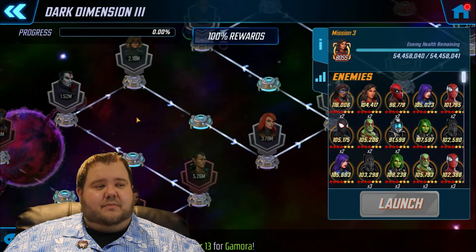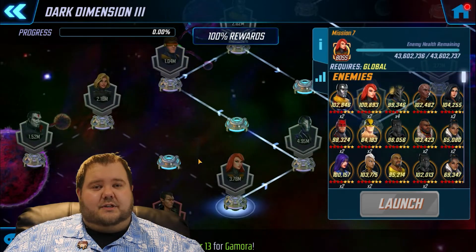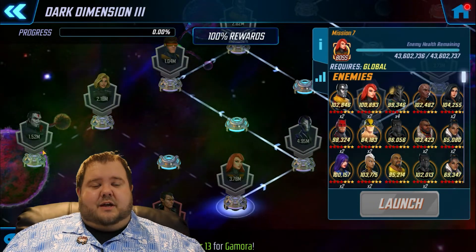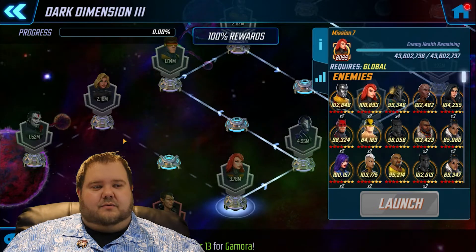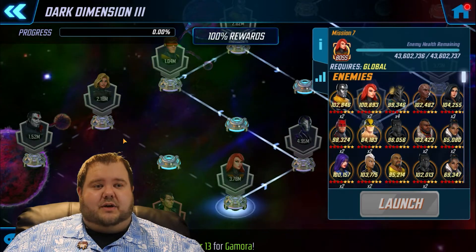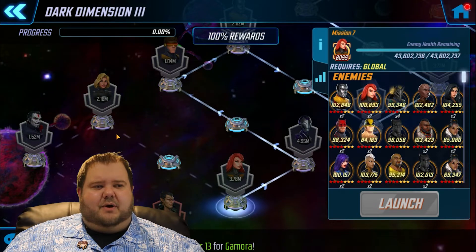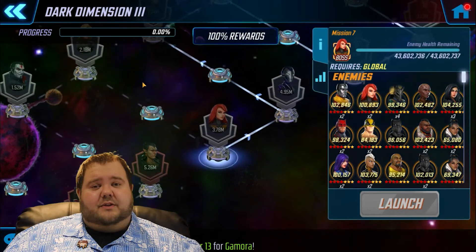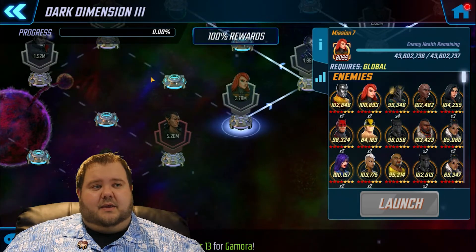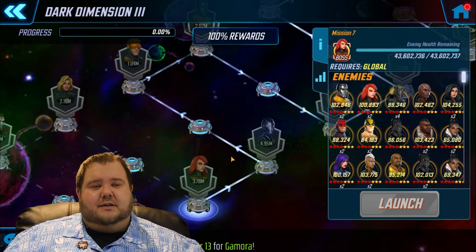After the first four nodes you have your global nodes. A lot of people had to do it with just Phoenix by herself — just let her die, use her special, die, use her special, and so on. If you're able to, I would recommend getting Colossus to gear 14, because those two make a great combination for those nodes. If you plan to have your first five characters all be global, it's going to take you a long time to get through the first eight nodes — probably a good month.